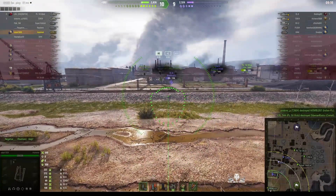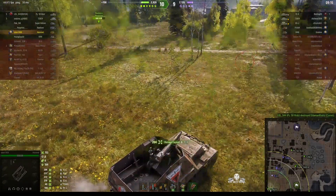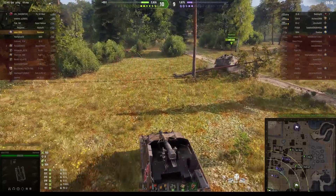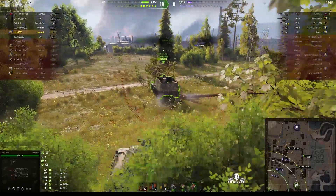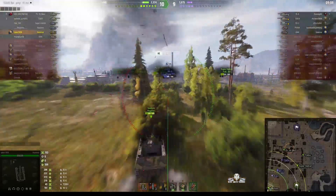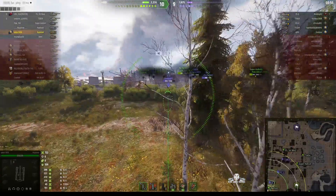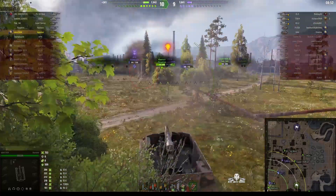Now we've got the IS-6 coming towards us, but he's actually looking at the Comet. The Comet's gone — the IS-6 is almost fully dialled in. He fires quickly and gets a hit for 204. What he needs to do is get behind cover now and await the IS-6. He might be able to get a shot on the KV-2. The enemy arty is trying to get a shot in.